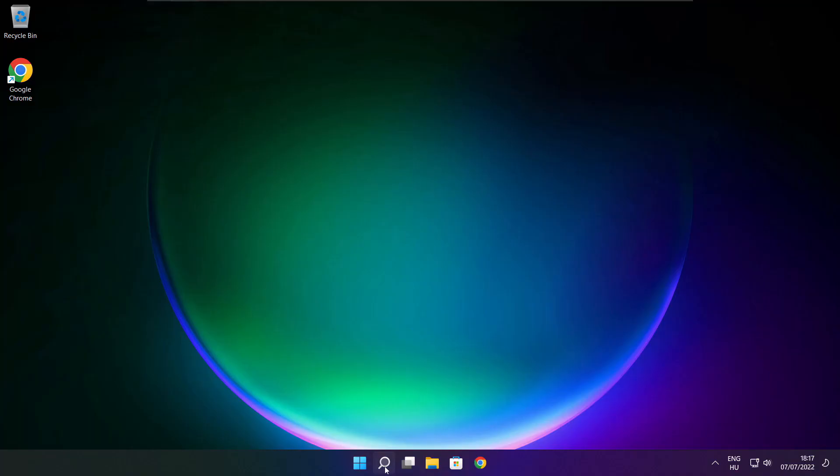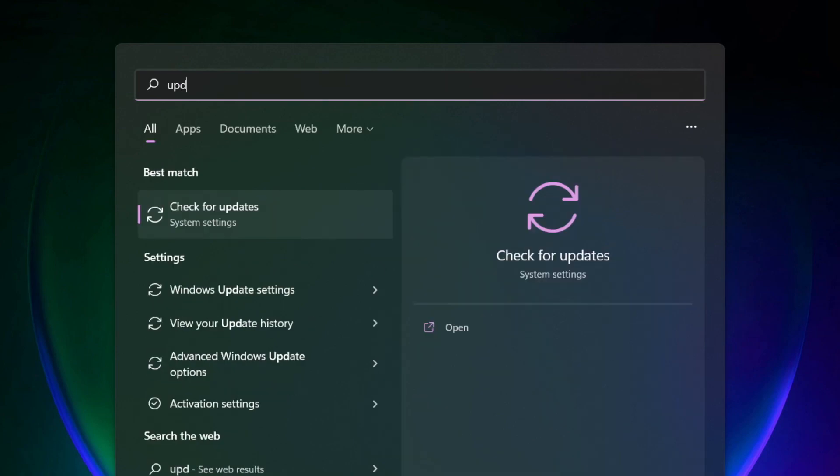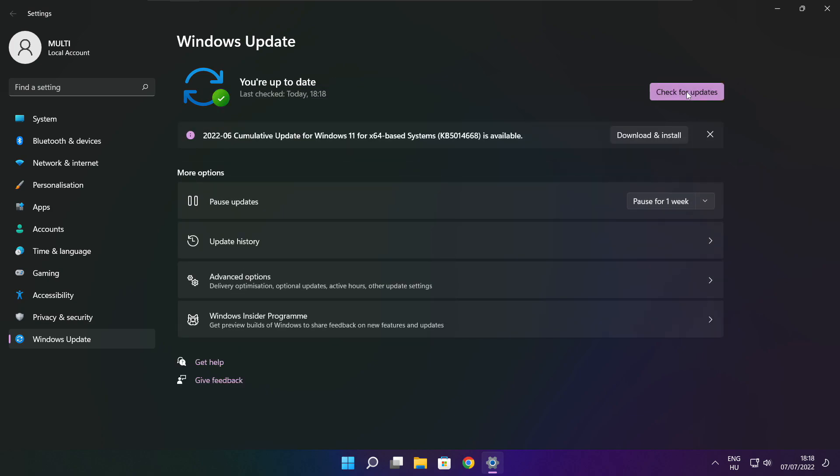Click Apply and OK. Try playing the game. If that didn't work, click the search bar and type Update. Click Check for Updates and wait for it to complete, then click Close.